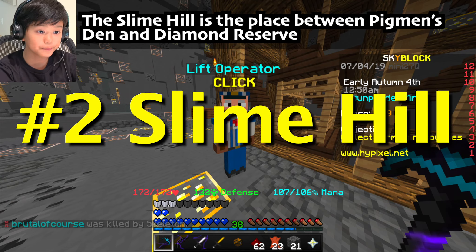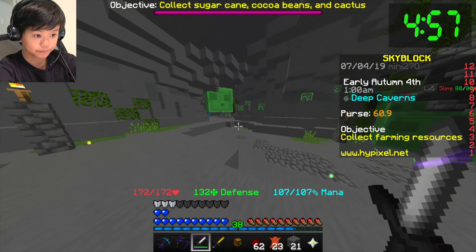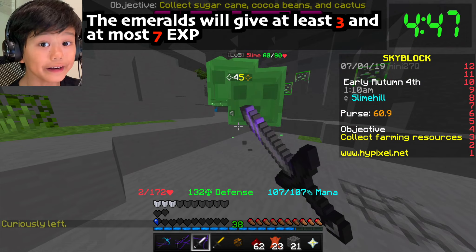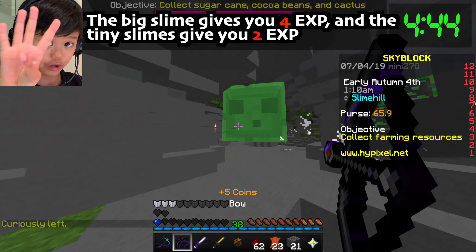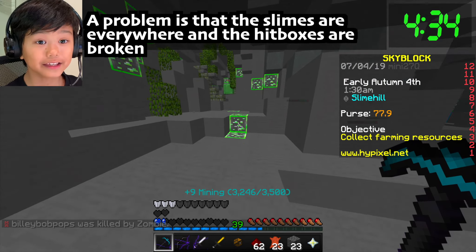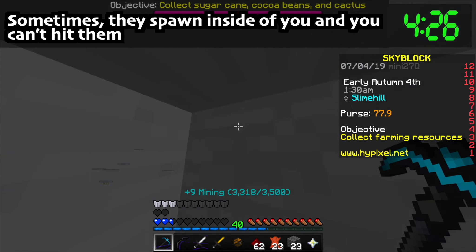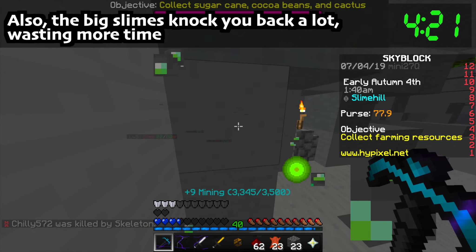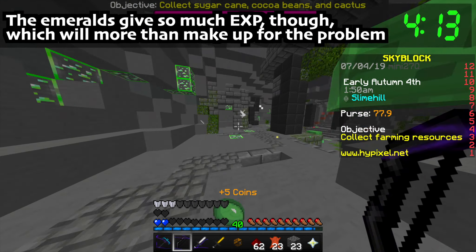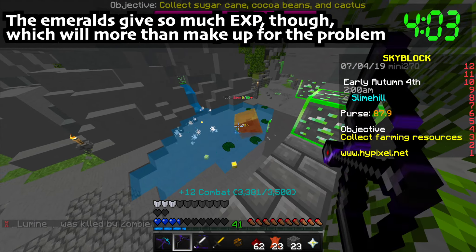The slime hill is between the diamond reserve and pigments den, and there's a lot of slime and emeralds. The emeralds give at least three and at most seven XP, so that's on average five XP. The big slime gives you four XP and the medium-sized slimes give you two. A problem though is that the slimes are everywhere - the hitboxes are broken. Sometimes they spawn inside of you and you can't hit them, but they can still hit you. Also the big slimes knock you back a lot, just wasting a lot of time. But the emeralds giving on average five XP is almost double the pigments den or lapis quarry, which more than makes up for the problem.